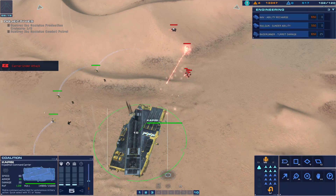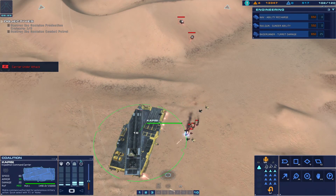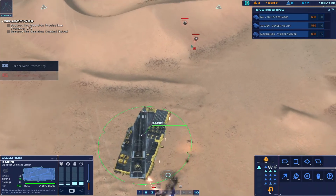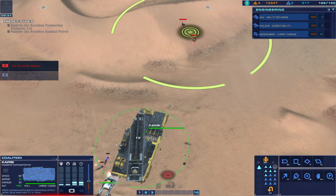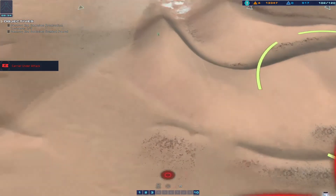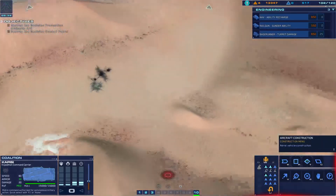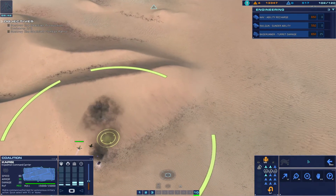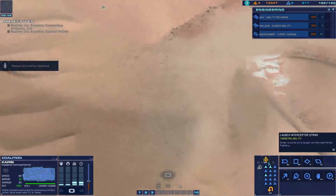Attention - strike craft destroyed, bomber destroyed. Red alert, command carrier taking fire. Did we lose any? We lost a bomber. Oh, we can't build more - that's not good. CU deposit depleted.